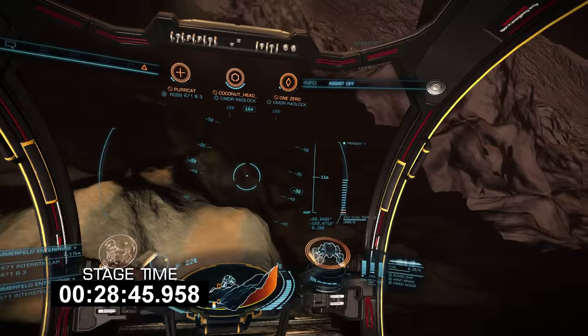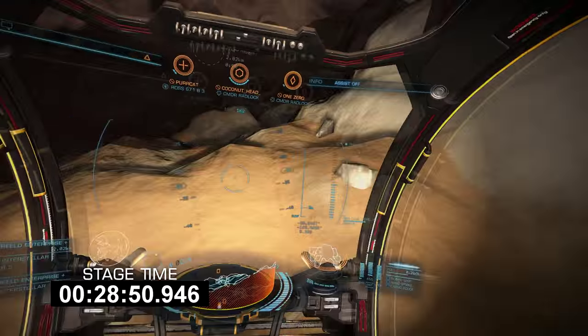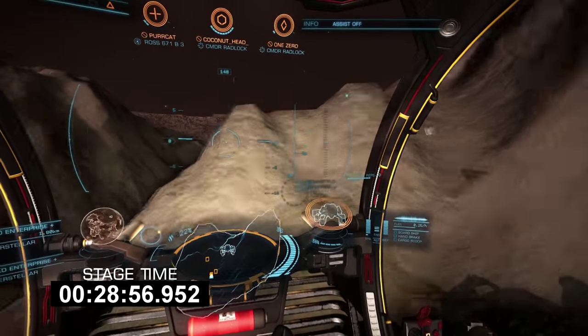In general, the more time you spend floating above the surface, the less time that surface has to alter your heading, so it's recommended to use your thrusters to stay floating above the surface when possible, to avoid random encounters with terrain that will spin you out.